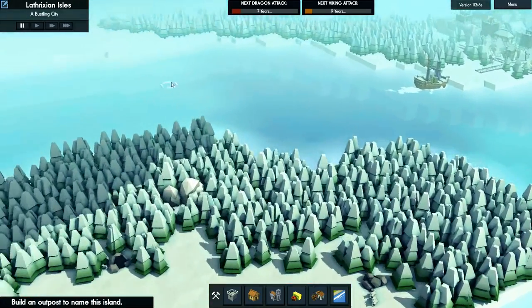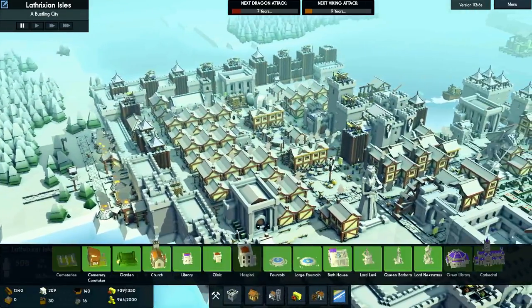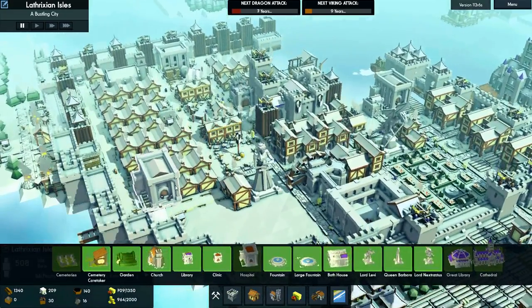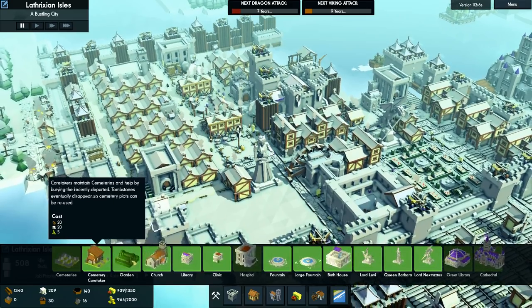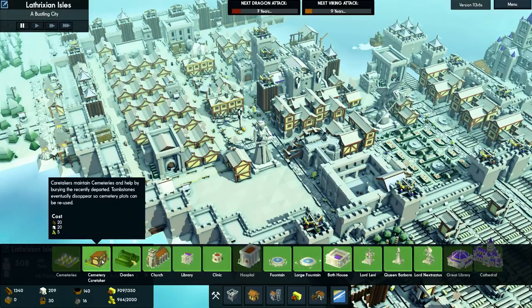We now have wolves, we have a witch somewhere on the map, and we even have a cemetery. Finally, we can take care of our dead, which apparently is very important.